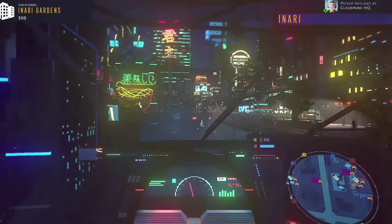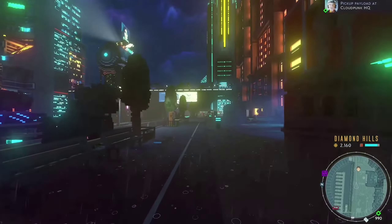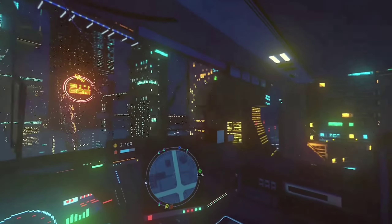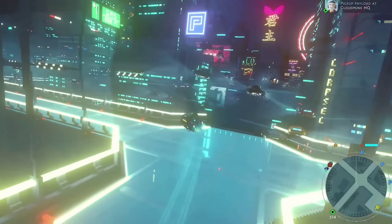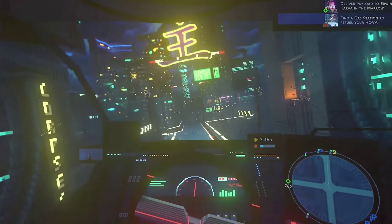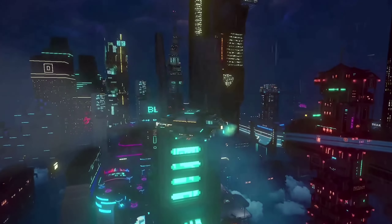Completing deliveries has never felt better with full DualSense support, including haptic feedback on rain effects, adaptive triggers that kick in when your vehicle is damaged, and a light bar reflecting your all-important fuel status.